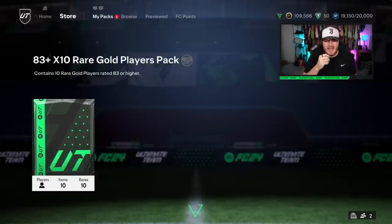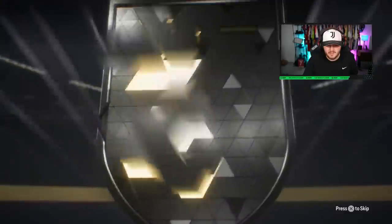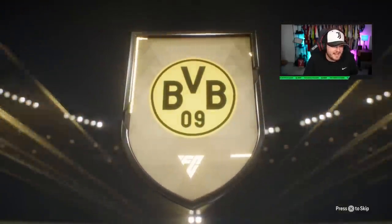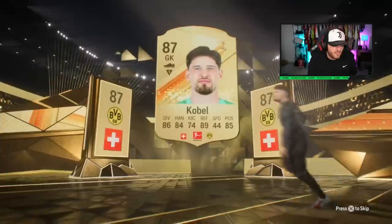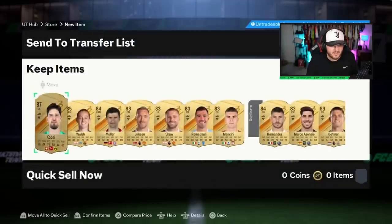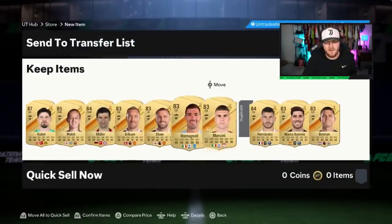Another 83 times 10 now. Come on, EA. It's Cobell again — mate, what is going on? Am I allergic to anything other than Cobell in these packs? It's not even a double walkout — that's the worst part. Walsh, Muller. That is a very bad 83 times 10.